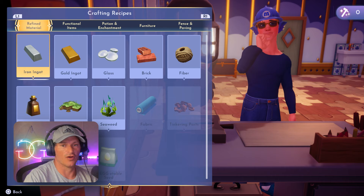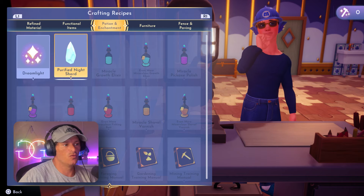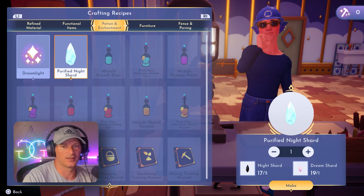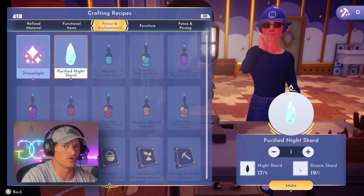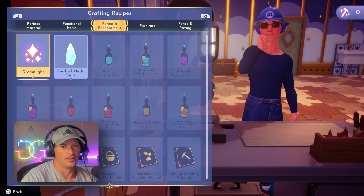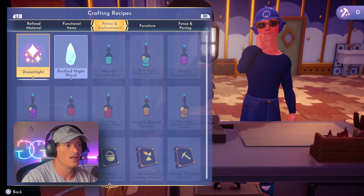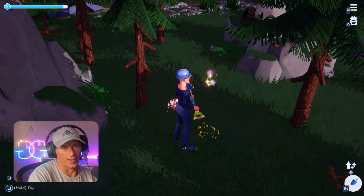Do not, and I repeat, do not craft dream light. Getting dream shards is going to be a grind on its own, and you also need to grind for night shards — because you'll need to make purified night shards using five night shards and one dream shard. Future quests are going to ask for purified night shards, and if you've already spent all your dream shards making dream lights when you didn't need to, you'll have to grind all over again. That could take hours or even days depending on how many purified night shards a quest requires.